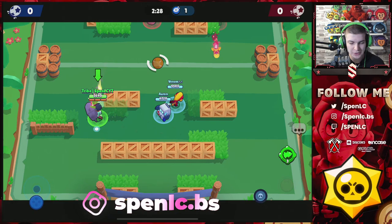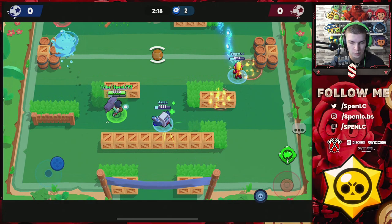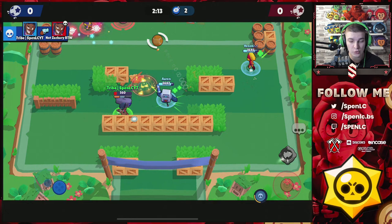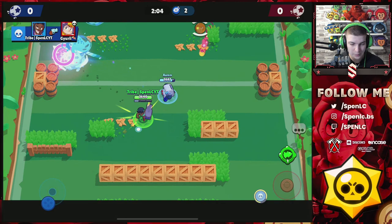One map I know straight away that's going to change from this Brock gadget is Backyard Bowl. You see the two walls right here — just use the gadget and that's one wall gone. That completely changes the way Backyard Bowl plays. As you can see, the rocket is straight away taking down the Brock as well — I didn't even mean to, I was aiming for the wall.